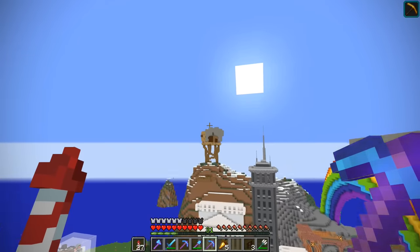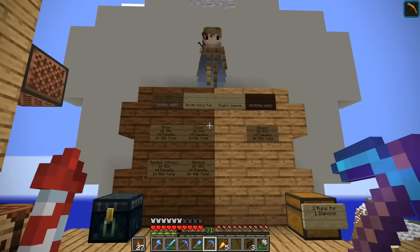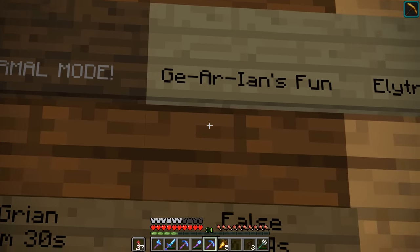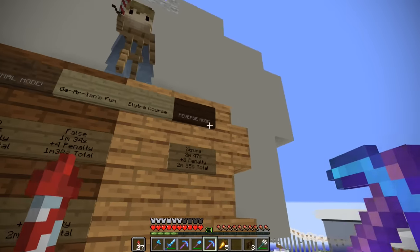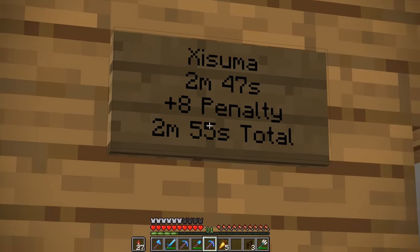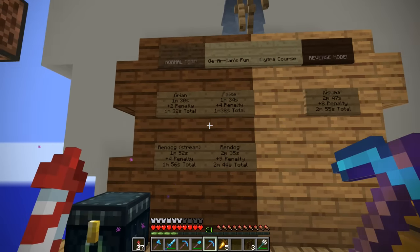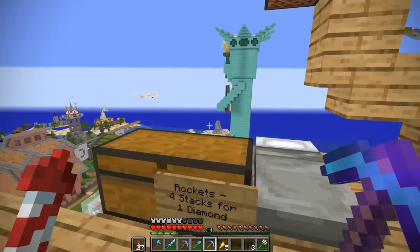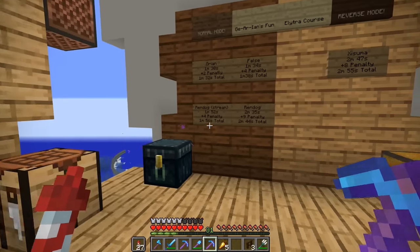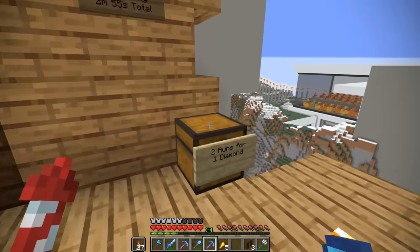However, there is one last thing I want to do before we call this episode done, because X has informed me that he has split the elytra course into two: normal mode, which is 'GRIan's fun elytra course' — thanks for that — and reverse mode. He took two minutes 47 plus eight penalties, so two minutes 55 to do it in reverse. So that means the full elytra course, but backwards.